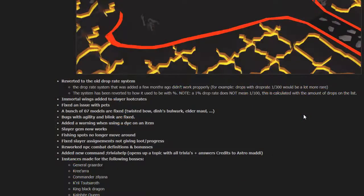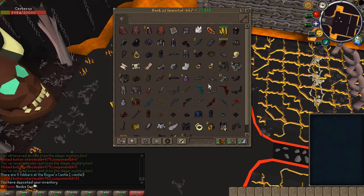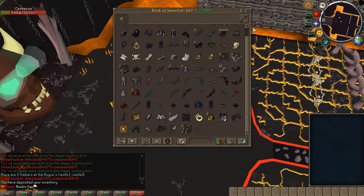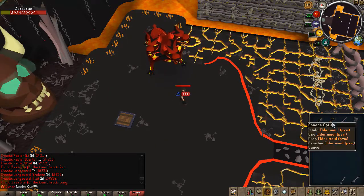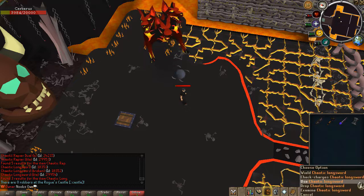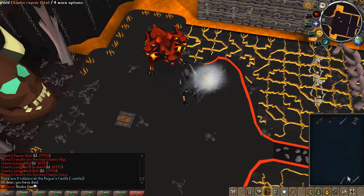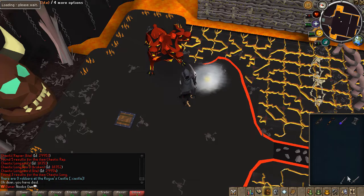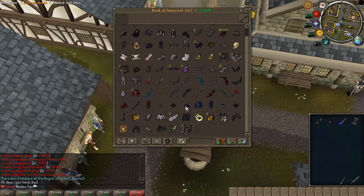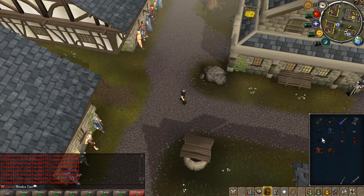There was also an issue with pets that has been fixed. Old School RS models have been corrected — specifically the Twisted Bow, Dense Bulwark, and Trigor models, among others. Let me spawn a few in. As you can see, the Twisted Bow, Elder Maul, and Dense Bulwark now have the correct inventory model.